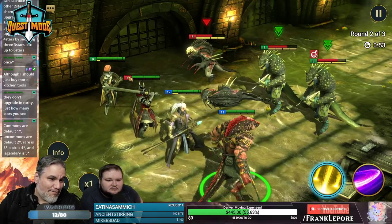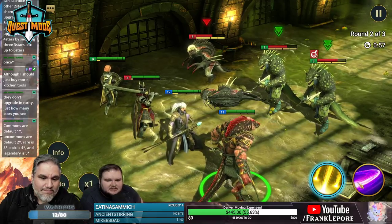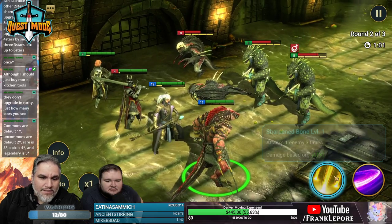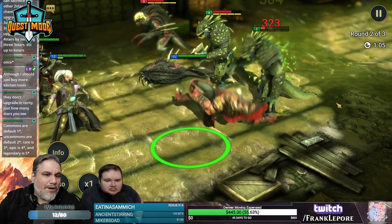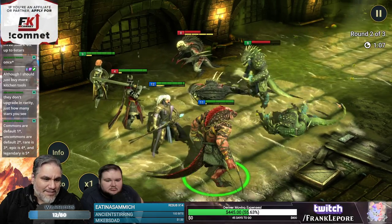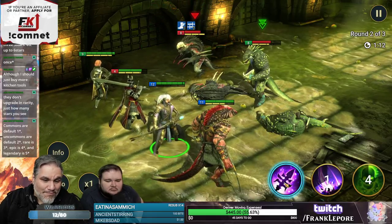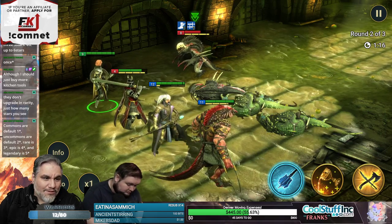That guy — this guy's a little level 4, he's really outclassed right now. Does that attack multiple? Attacks one enemy and removes two random buffs — but it attacks one enemy three times. You probably didn't see it do that much because the dude might have died before all three attacks landed.